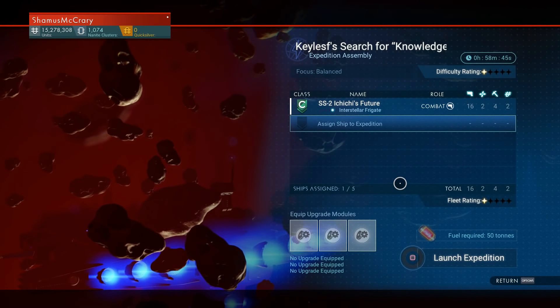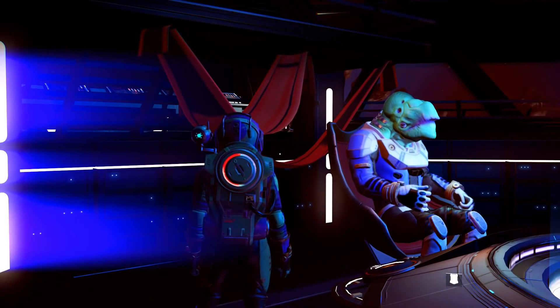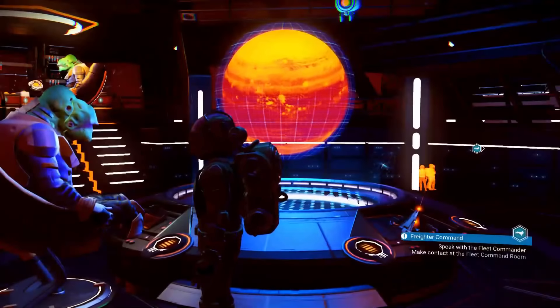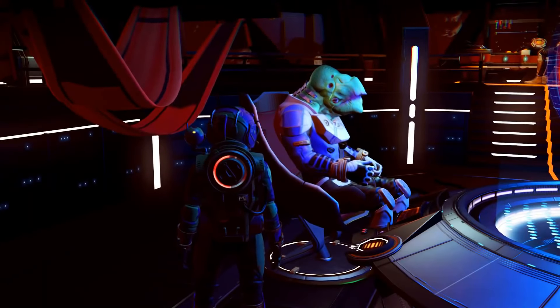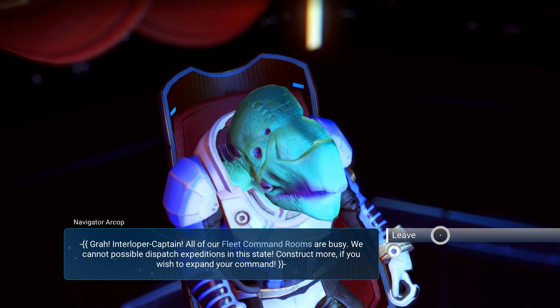Now we've got the frigate command — the fleet command station. No expeditions assigned, but look at this: it gave me 200 tons of frigate fuel, so that means we can go immediately and view potential expeditions.